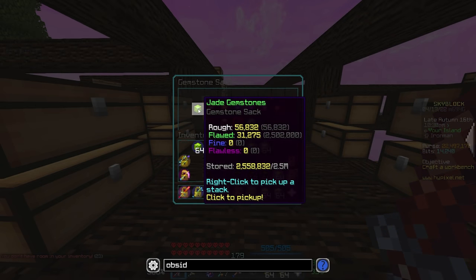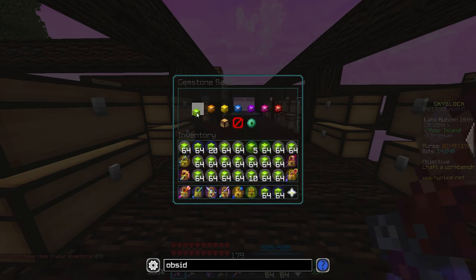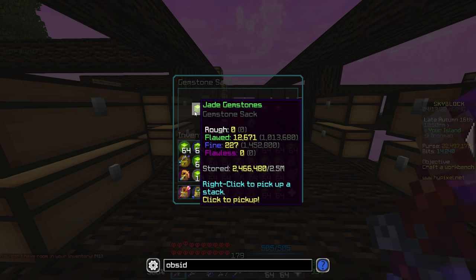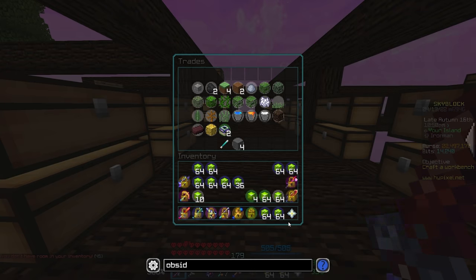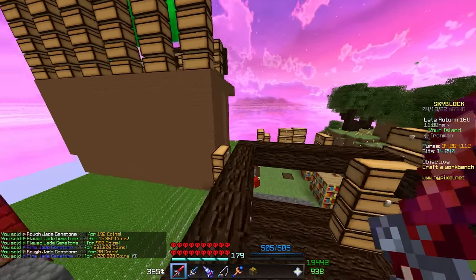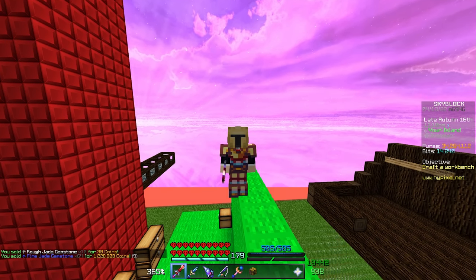Let's see how much money we're gonna have for this Rev spending spree. I want to try and get at least a stack of Viscera today. Yesterday we got 41 Viscera with about 25 mil coins, so hopefully we'll end up with about 30 mil. I'm pretty sure we'll be pretty much spot on 30 mil, maybe a little bit more. Assuming our luck is the same as yesterday, we should get about a stack of Viscera. Let's sell all of this — and 34.2 mil, wow, that's a lot! About 10 mil more than yesterday.